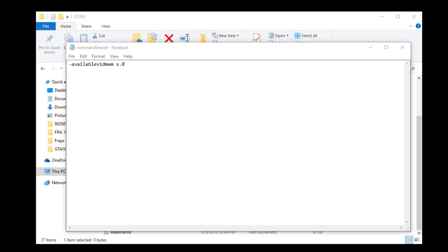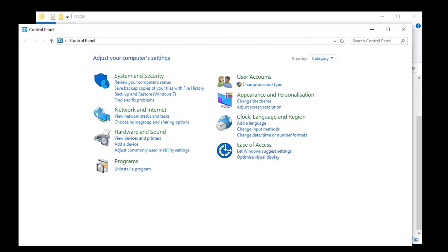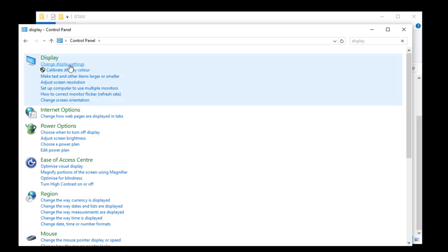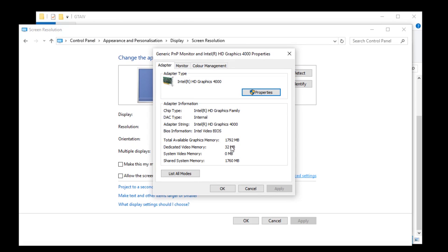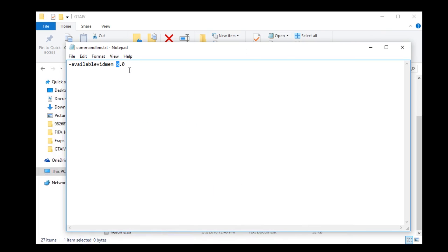You need the command 'availablevideomem', where you can specify your video memory. To find out how much to put, go to Control Panel > Display Settings > Advanced, and it will be listed in megabytes under dedicated video memory. You need to put a number that is under that value in the command. Be sure to include the decimal point and the zero — it will not work otherwise.